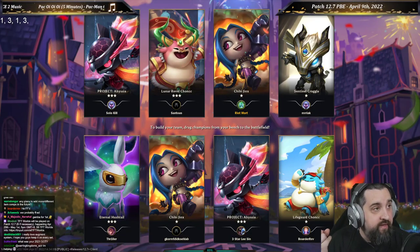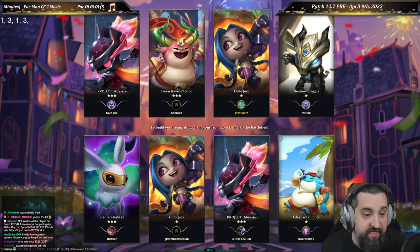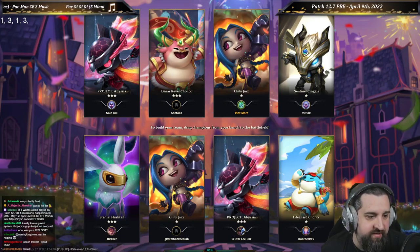If that was tied, it's who won the last round most recently. And it goes way back — if you won six rounds ago and they won seven rounds ago, you win. And then it's RNG. So I think that's a good enough way.